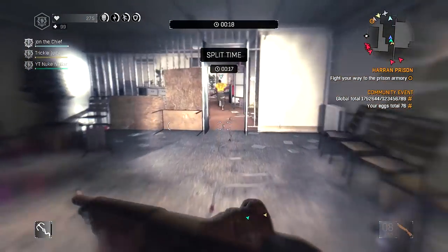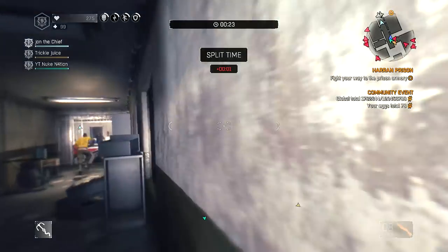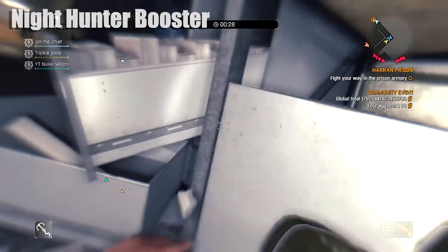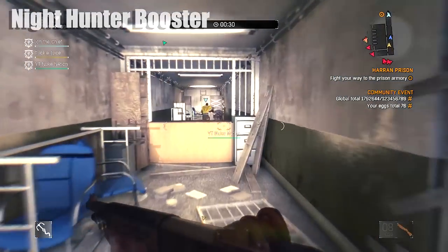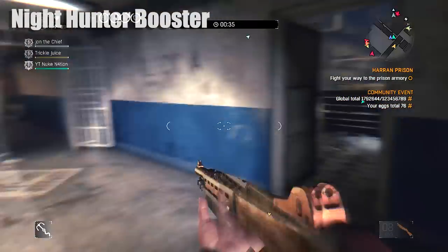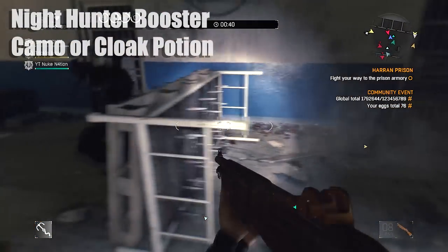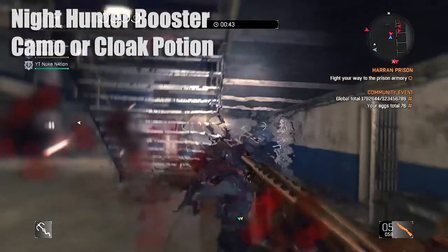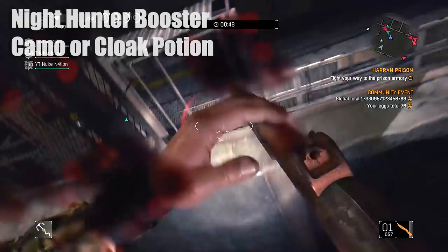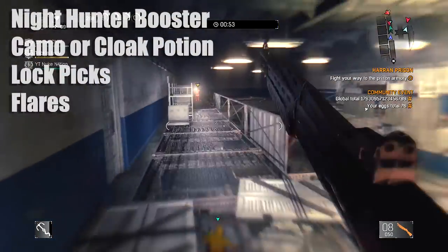You need to be playing with the right people and you also need a few items. The first item you need is the Nighthunter Booster — you need the blueprint for that, which you get by playing zombie invasions; the first one you play gives you the blueprint. You also need camouflage unlocked, or cloak potions. You get the cloak potion blueprint by doing missions for Dahlia. We also need lock picks and flares.